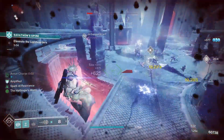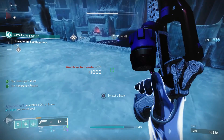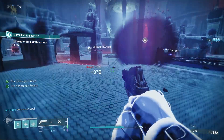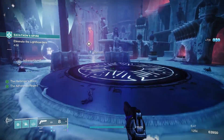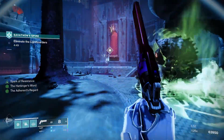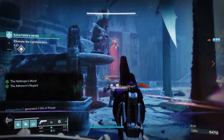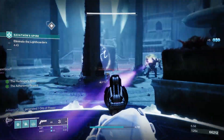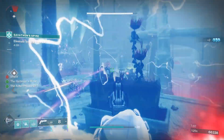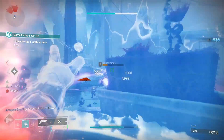Looking at the Malediction perks - we've got two standard perks: Fluted Barrel greatly increases handling speed and slightly increases stability, and Flared Magwell slightly increases stability and greatly increases reload speed. In the third column we've got Discord: final blows with another weapon grant this weapon increased speed for aiming down sights, accuracy, and airborne effectiveness for a short time. When Discord is active, final blows refund ammo.